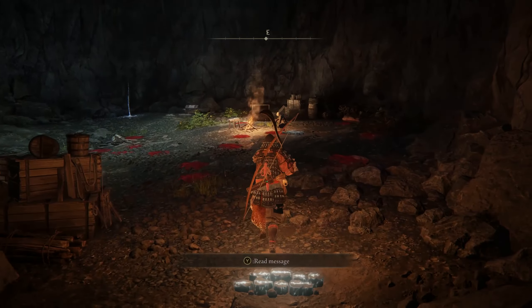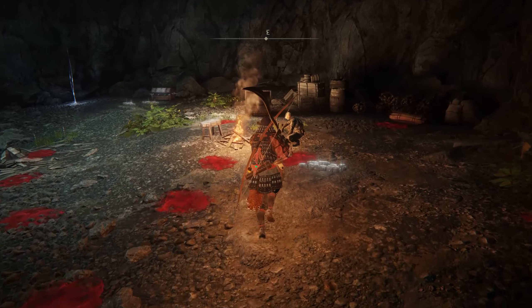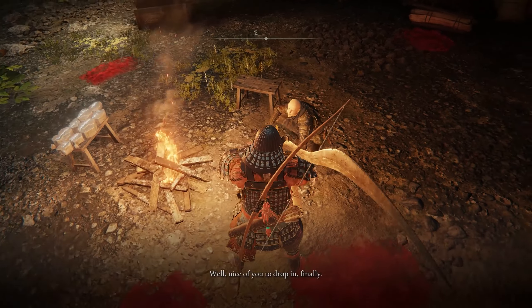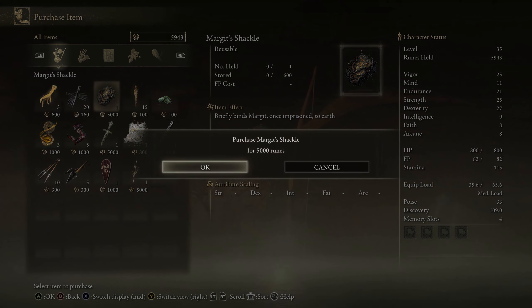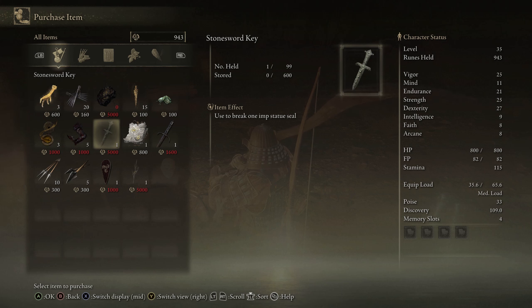After you run up to him and talk to him, exhaust his dialogue, and he will have a shop where you can purchase Margit's Shackle from him for 5,000 runes. You are now the proud owner of an item that will help you somewhat in fighting Margit the Fel Omen.